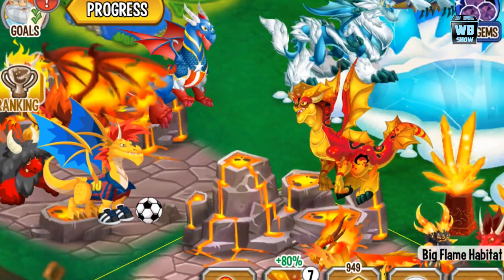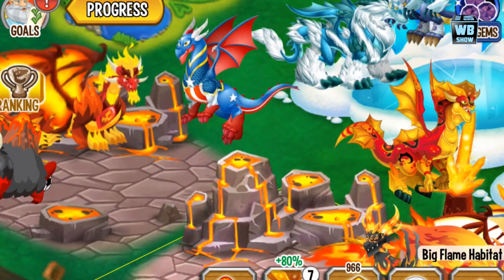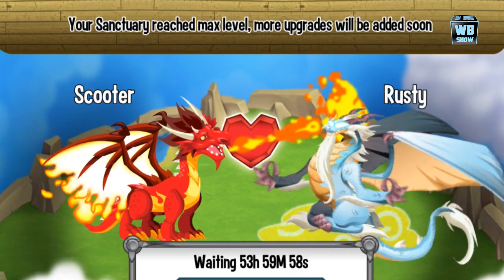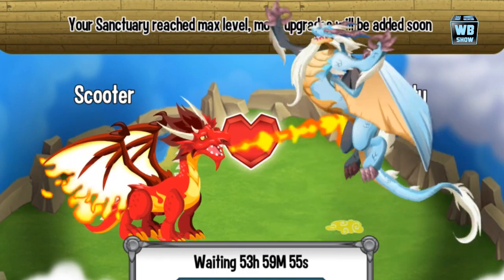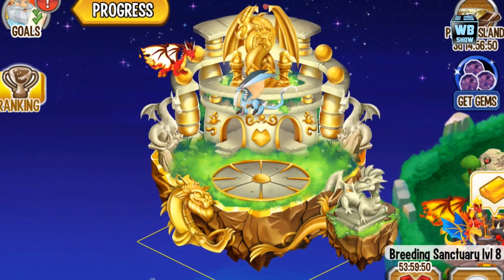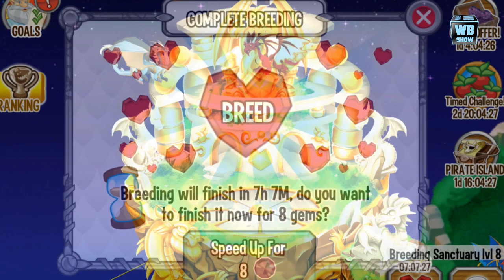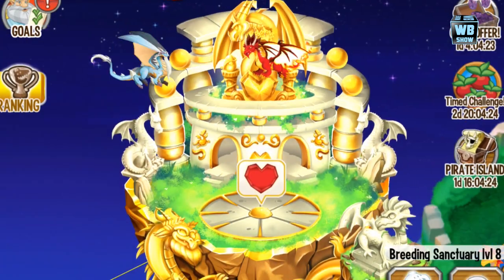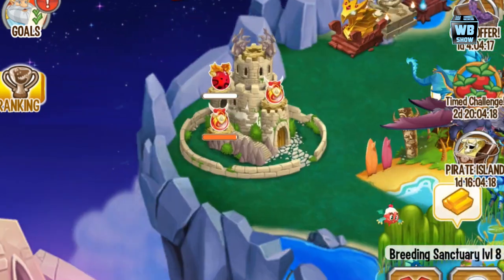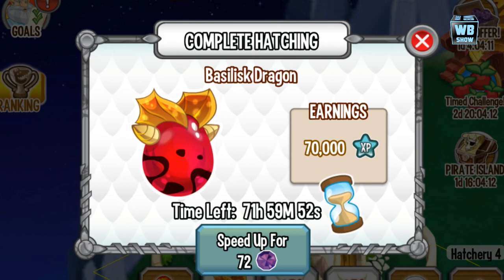How you breed this dragon: I used the flame dragon and the pure dragon. You can simply use that combination, or any combination with pure and flame. But you must use the Breeding Sanctuary and must have it unlocked to level 8 — if you don't have it at level 8, you won't be able to get the dragon. The breeding time is 54 hours, and then another 72 hours for the egg to hatch. That's it for this video on how to breed the Basilisk Dragon in Dragon City.